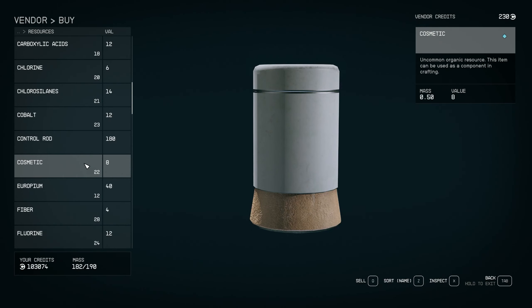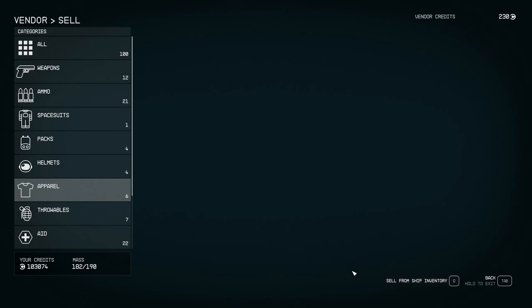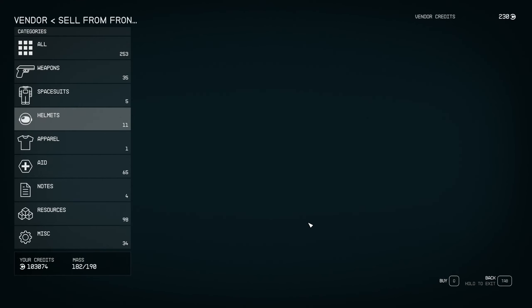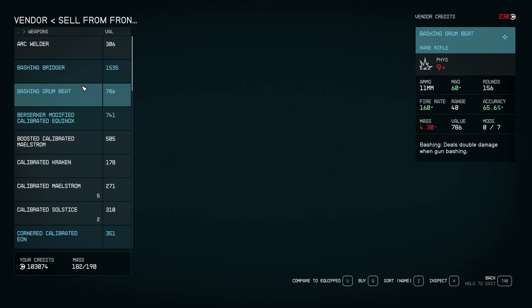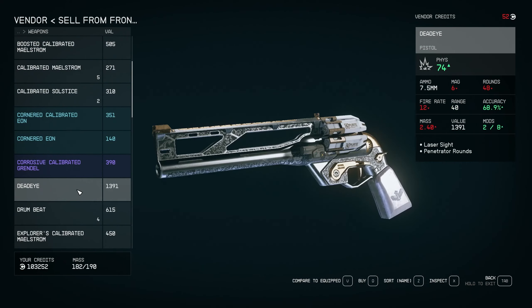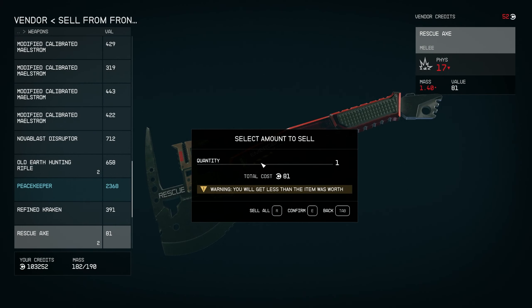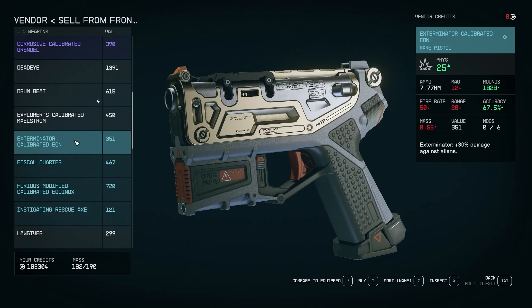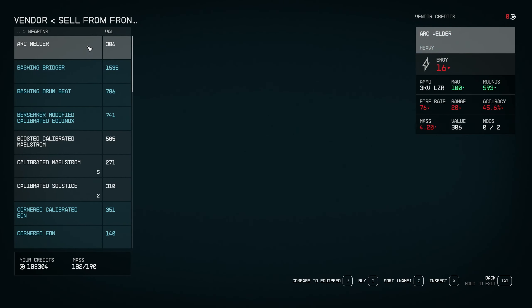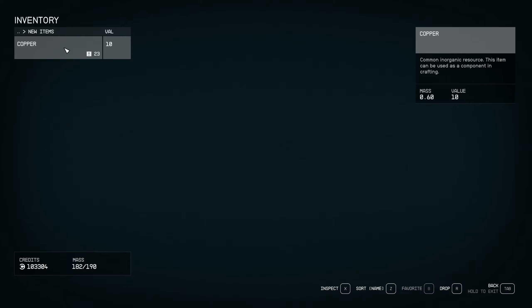The vendor has resources used for base building. I don't need aluminum, but let's say I need copper — I'll go ahead and buy all that copper. Now they have 230 credits. Now I can go to Sell and hit Q to sell from ship inventory instead of personal inventory — that's where the nicety comes in because you don't have to carry all the stuff with you. Let's sell what we have.